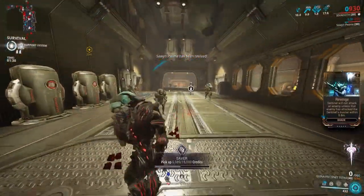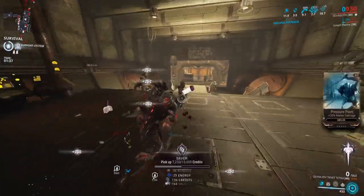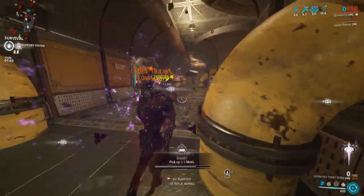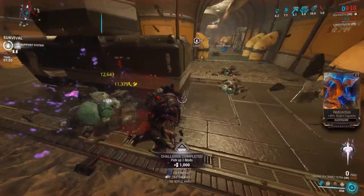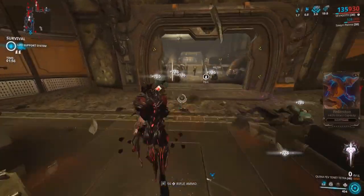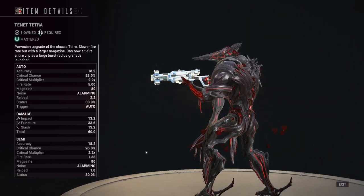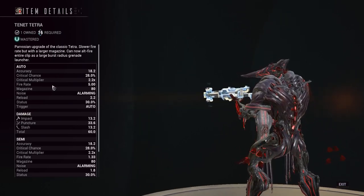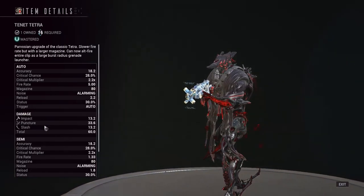So the Tenant Tetra — what is this thing? We're going to do a build guide and all that. The big thing everyone's saying is 'this is the best gun in the game,' but people saying that need to realize this thing is clearly bugged, in my personal opinion. The base Tetra is an auto rifle that fires bullets pretty quickly. The Tenant Tetra also has a grenade launcher as an alternate fire mode. The base auto mode has 28% crit chance, 2.2x multiplier, fast fire rate, 80 magazine, 2.2 reload, 30% status chance, and it's mostly a puncture-focused weapon with 60 total damage.